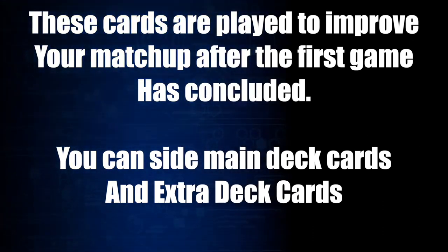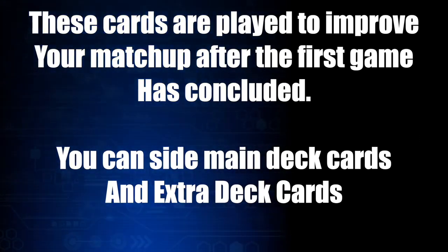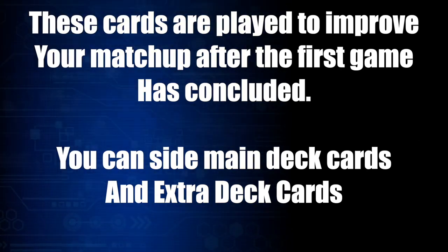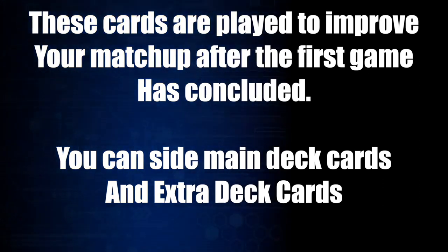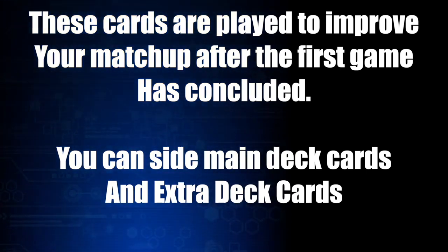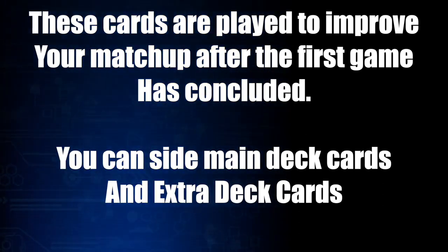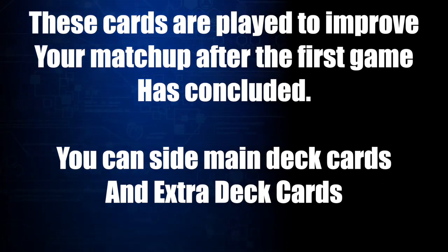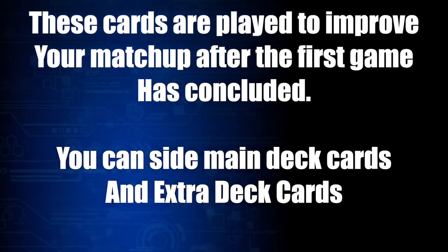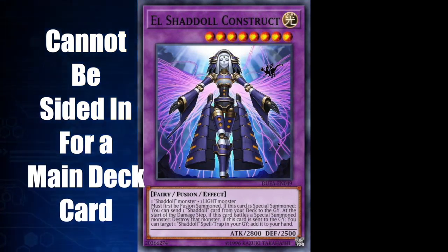You may also play a 0 to 15 card side deck, which is a separate deck of cards that you can use to switch into your deck in between games of a match. A duel is a single game, and a match is a best 2 out of 3 duels. So after the first duel of a match, you gain access to your side deck. The cards in your side deck can be cards that belong in either your main or extra deck, but that you are currently not playing at the start of the match. The number of cards in your main, side, and extra deck should be the same as they were before side decking when you begin games 2 or 3.